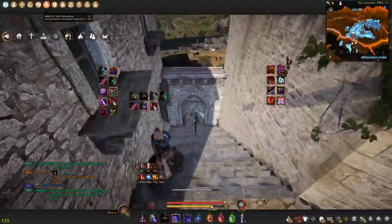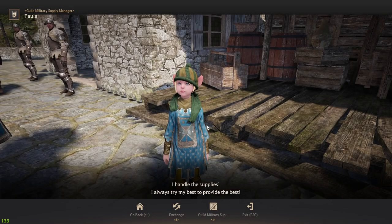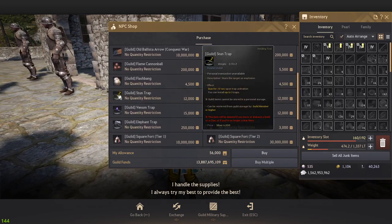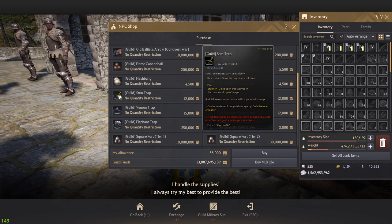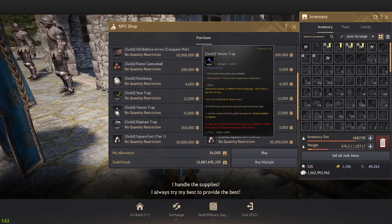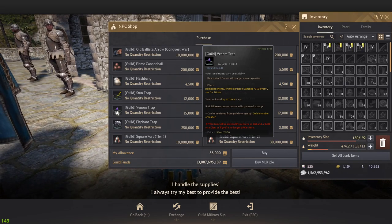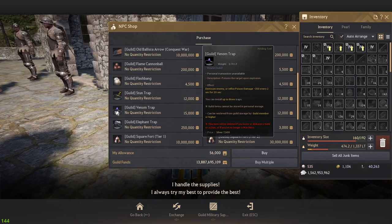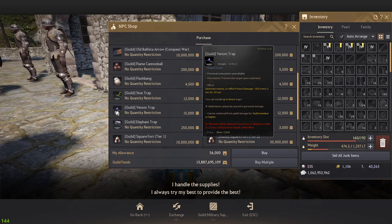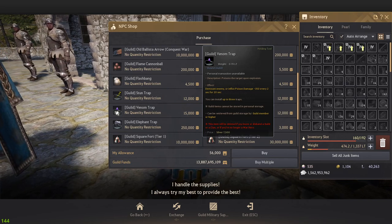Traps are very, very important. In the guild Military Supply Manager, press 1 to access traps. Stunt traps are very strong — your shot caller will likely have you install a lot of them at the start and throughout the war. Flame traps are decent as well. Venom traps are particularly dangerous: as time goes on in Tier 1 Node Wars, your HP pool diminishes down to around 3k. At that point, a Venom trap can 100-to-0 you if you're not healing, and can kill you from full health at that low HP — extremely strong.